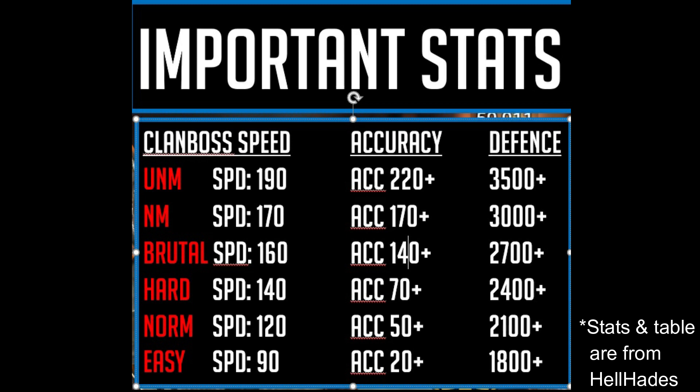Let's look at these stats again. This is from HellHades, and I do think the stats are pretty spot on. However, I would recommend increasing the accuracy for Nightmare and Ultra Nightmare — I would say 200 accuracy for Nightmare would be better, and for Ultra Nightmare I like 250 accuracy. This table is also missing the HP. My rule of thumb for target HP is that you multiply your target defense by 10. So if your target defense is 3,500, then your target HP should be 35,000. Or if your target defense is 3,000, then your target HP should be 30,000. Basically, for every 100 defense you have, you should also try to get 1,000 HP.